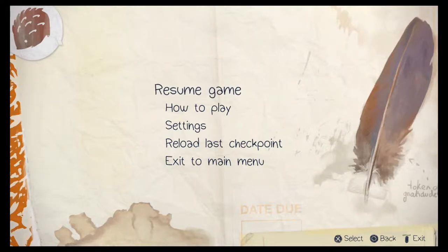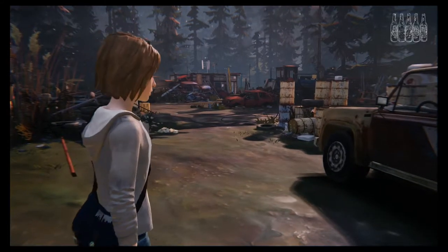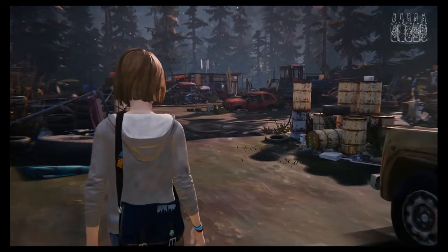Hi guys, this is just a quick walkthrough for Life is Strange. This is the second episode and it's where the five bleeding beer bottles are. Now the first four I'm not going to bother showing you because they're blindingly obvious, so just run around and you'll see them.